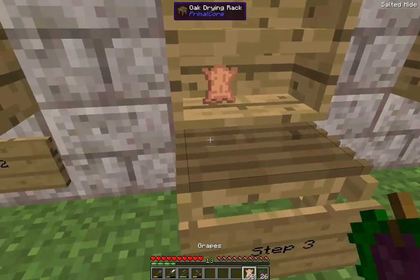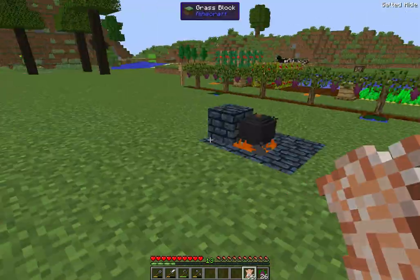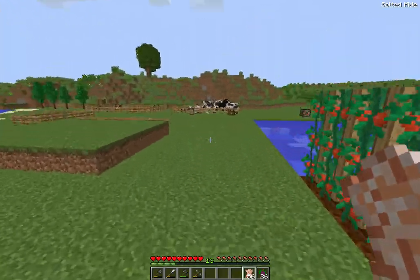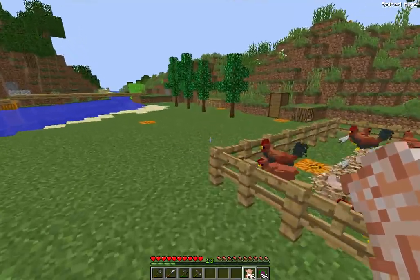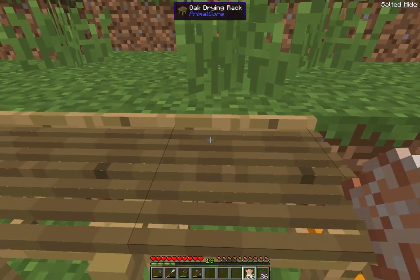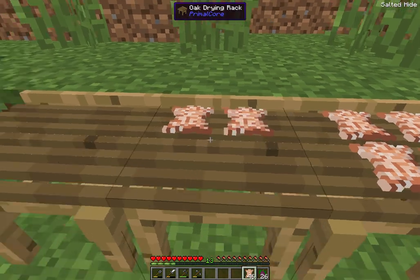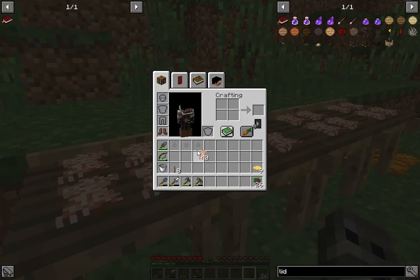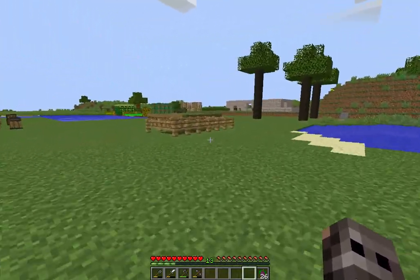This is where it's going to start getting a bit grindy, because you have to put the salted hides on a drying rack. We've made drying racks before, so you know they're not that hard to make - they're just a bit of wood. So we're going to come over here and fill up our drying racks with the salted hides, fill them all right up, and let them go. They take a few minutes.